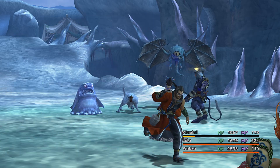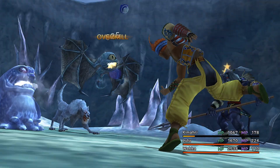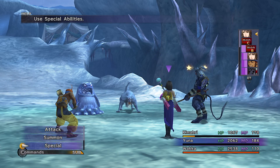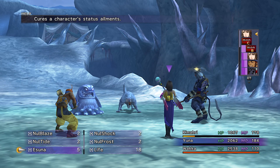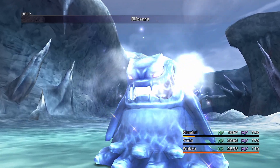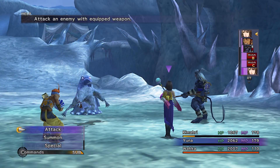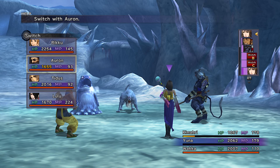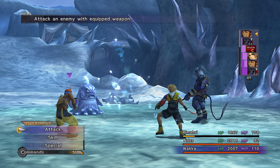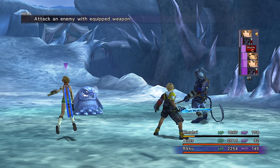Let's switch to Wakka here. Let's get rid of that evil eye — those things can confuse and it's really obnoxious. Let's go ahead and get rid of the confusion. I actually do want to have my allies take damage — I know that sounds kind of strange, but I want that to happen in order to get overdrive mode Comrade on Kimahri. Let's go over to Rikku here and steal.